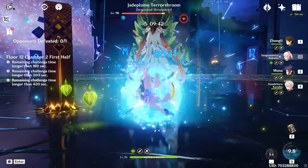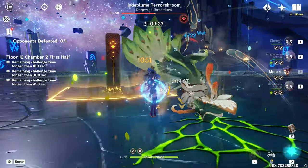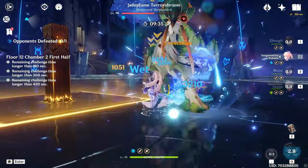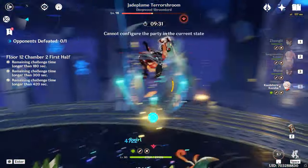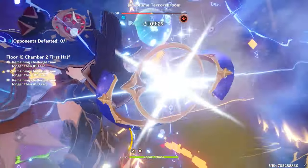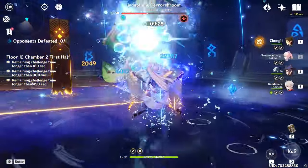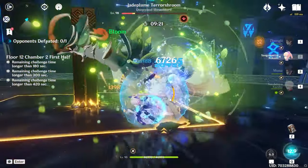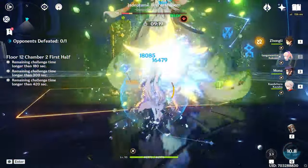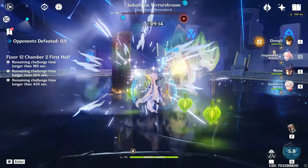The first playstyle is a hyper carry Kokomi. I'm only really including this for theoretical purposes — this is not something most people would practically want to do. As you can see here, you can get about 30k autos with Kokomi. It's a very niche playstyle, really only viable at Constellation 6, so it's not something to worry about, but I'm putting it out there for interest.